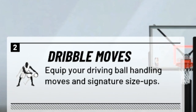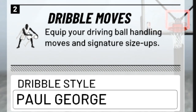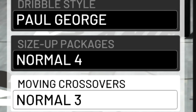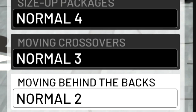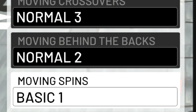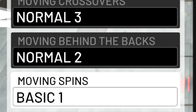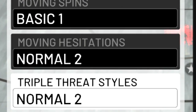If you guys didn't see my dribble moves video from before, here are all my dribble moves. I have Paul George dribble style — I think that one is probably the best for big men. My size-up package is normal 4. For moving crossover, normal 3 is easily the best. For behind the back, I think normal 2 and normal 3 are the best, but I like normal 2 a little bit more. For moving spins, basic 1 is the best because there's an animation you can get that's really good and it actually creates a lot of space. For my moving hesitation, I put normal 2 on — that one's also really good. And for my triple threat style, I use normal 2.